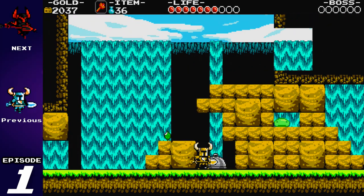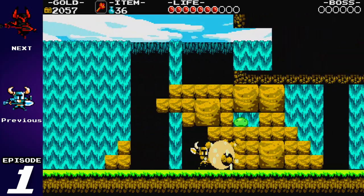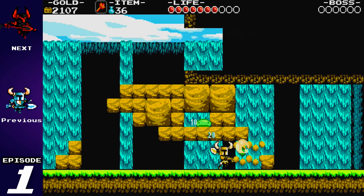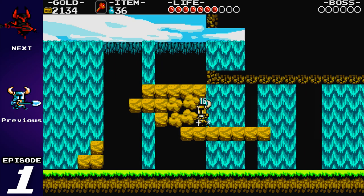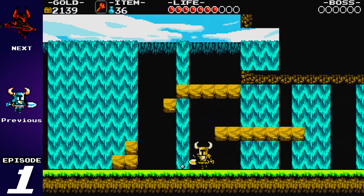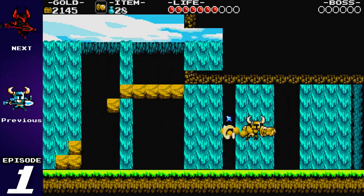These little food platters here usually contain food — that one usually has a fully cooked chicken for you. But this time, I guess in New Game Plus mode, all it's got is bombs. A Shovel Knight needs no food, only bombs.